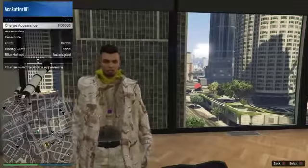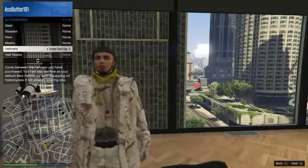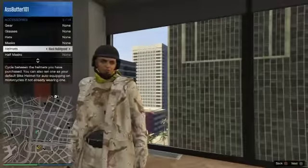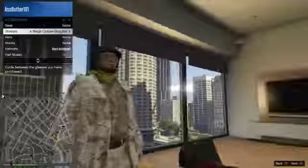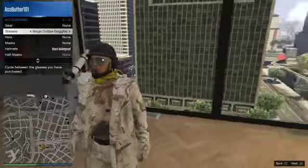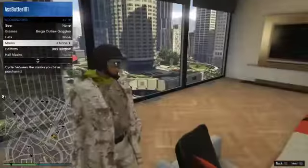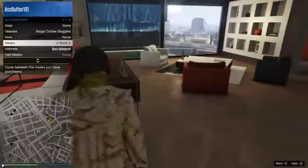So now that you have it done, you want to go down to Style, then Accessories, and go ahead and equip the helmet. You might need to equip the glasses for it as well. Now that you have it like this you can add other stuff if you want to — like you can add an earpiece, but I really do not see the point.